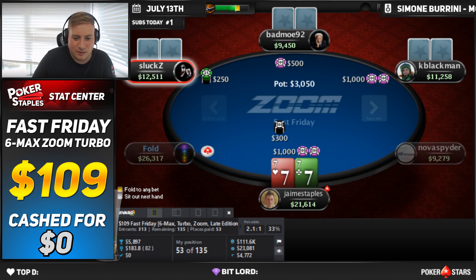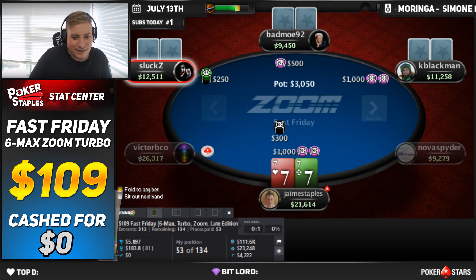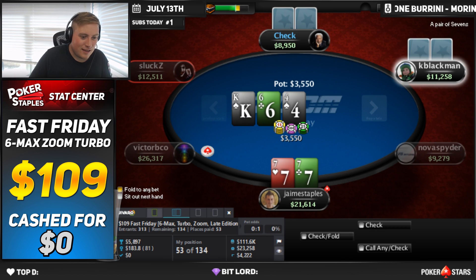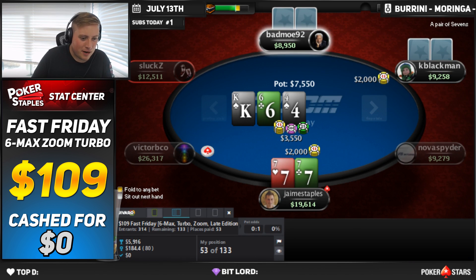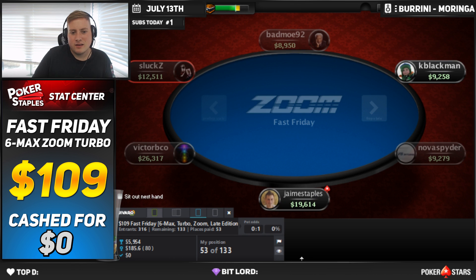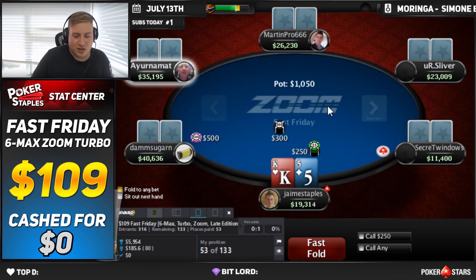The 7s here — I'm just going to call. It's a little bit of an awkward stack because Kay Blackman has 24 big blinds to start and they raise under the gun, it's right in the middle. Better 2,000 of his free people — I still think it's going to be a call here with our second pair. They shoved turn. We've got to give it up, I think. The range is just a little too strong, so we lose a few chips there. It doesn't cost us too much, though.